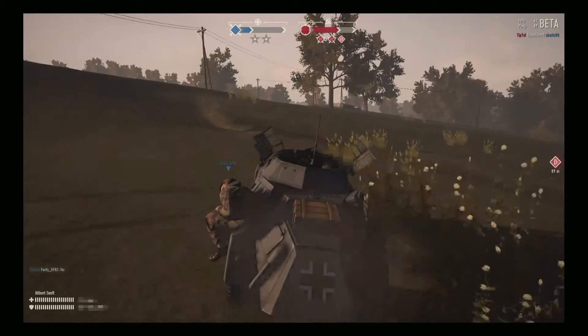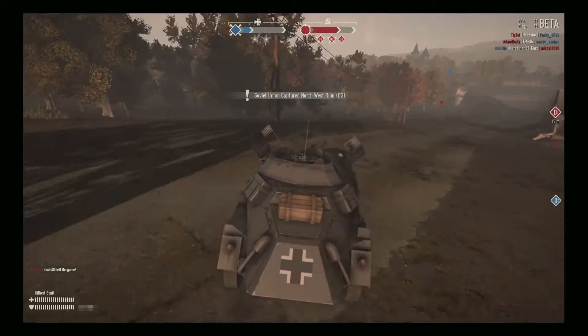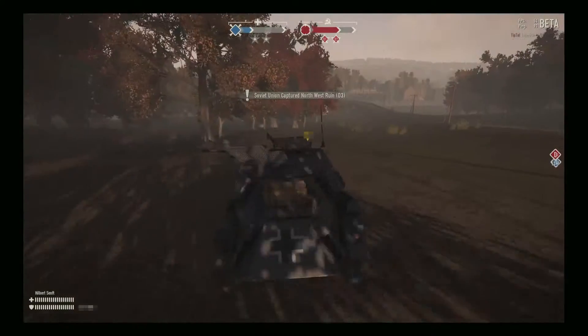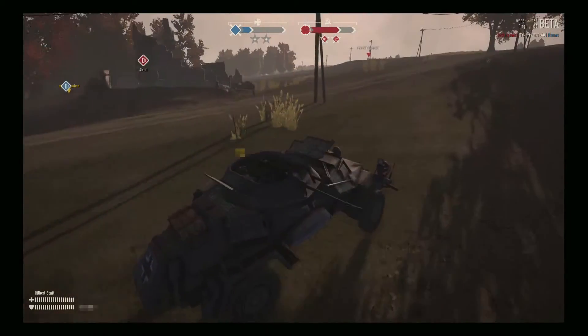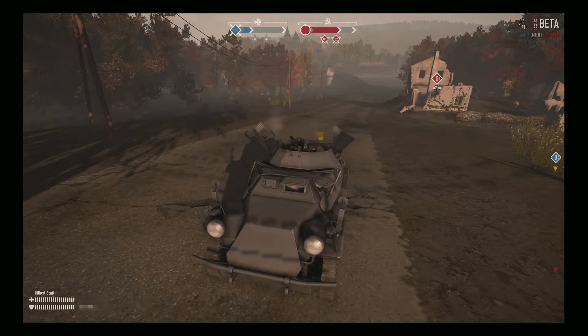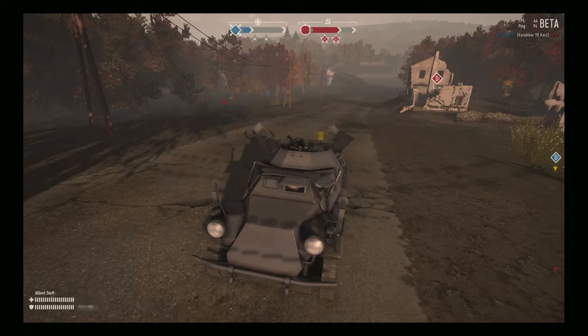Here we are tooling across the countryside. I'm driving, with a recon specialist as gunner and a recon specialist as passenger. The gunner correctly uses the cannon against the jeep. Unfortunately we lose the jeep and I decide to break off because of infantry moving up on us. There's a Panzerfaust box in that objective. You'll notice that the driver doesn't get any kills the gunner makes, or any experience points for them.